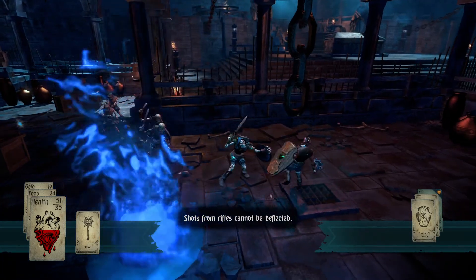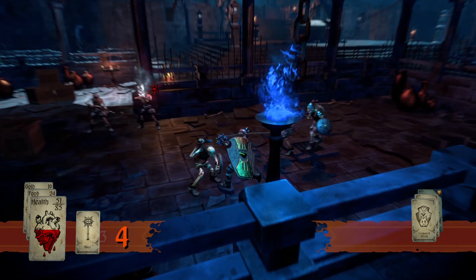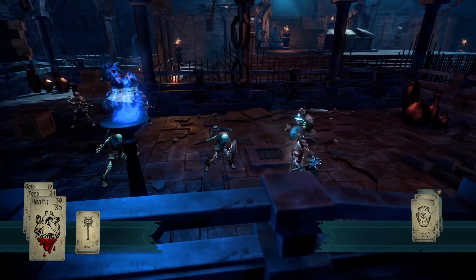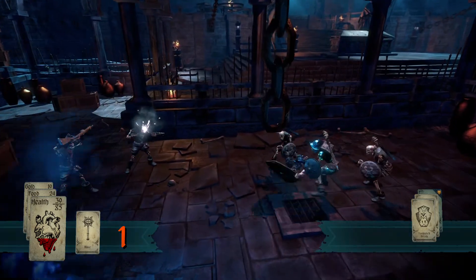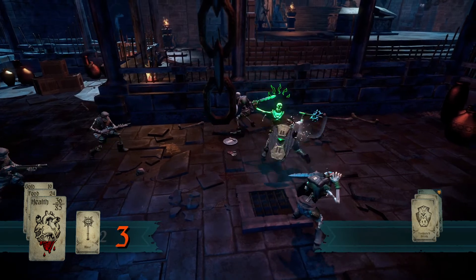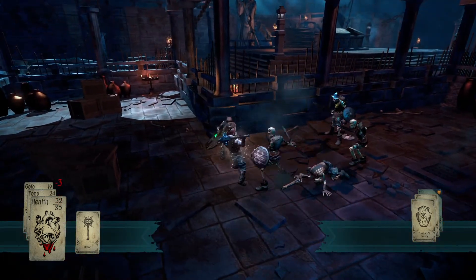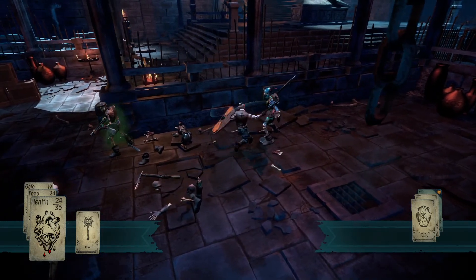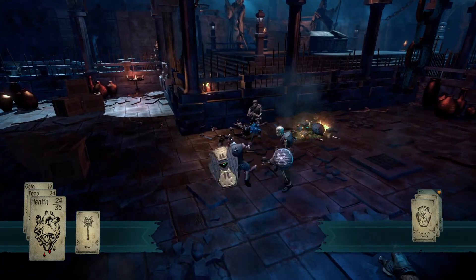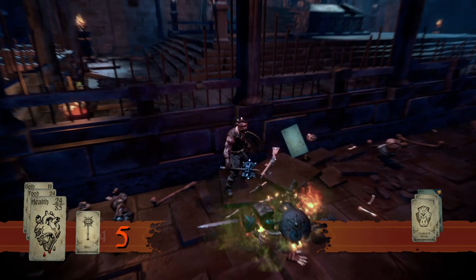Shots from rifles cannot be deflected. You would do better to avoid them. Are you agile enough? I'm going to have to keep an eye out for that. Let me dodge once in a while as well. I was not seeing the target even. Let's do it. Take down the shooters first. Let's hit him. Will he explode? I'm not certain. Get downed. And there we go, it seems we've defeated the Jack of Skulls.